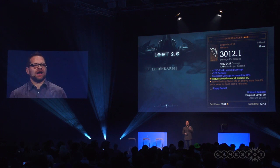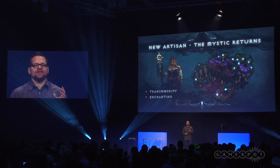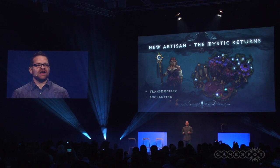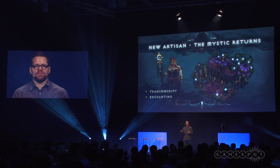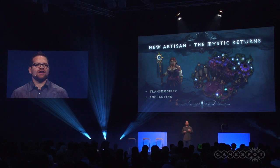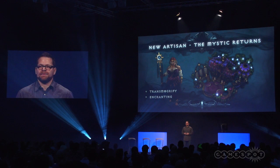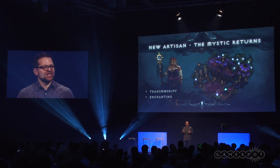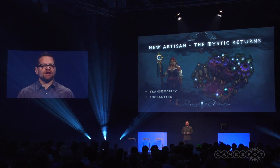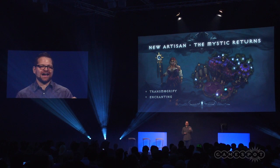We're not just making changes to loot by dropping less but more epic items. We are also introducing a new artisan to Diablo III and Reaper of Souls: the Mystic. What can the Mystic do for you? Two fantastic things. The first one is transmogrify, which means you no longer have to sacrifice your character's visuals for power. You can go to the Mystic and choose any of the appearances of items you've picked up in the game and, for a small gold cost, swap that appearance for the one you really want. But the really exciting change is enchanting, which allows you to re-roll a single affix in any rare or legendary item. So if you have intelligence on an item and want something different, there's a chance you might get the exact affix you want to make that item perfect.